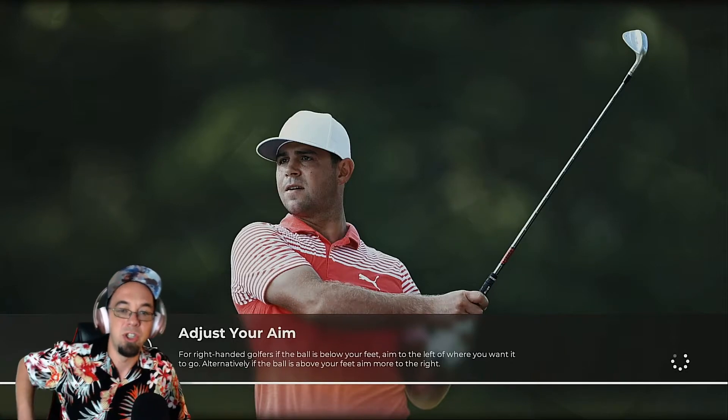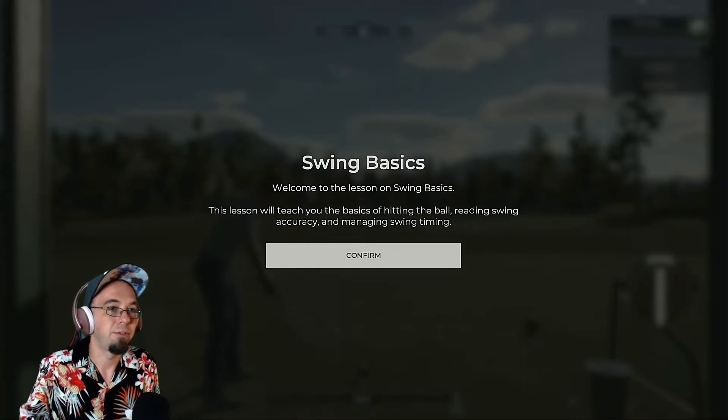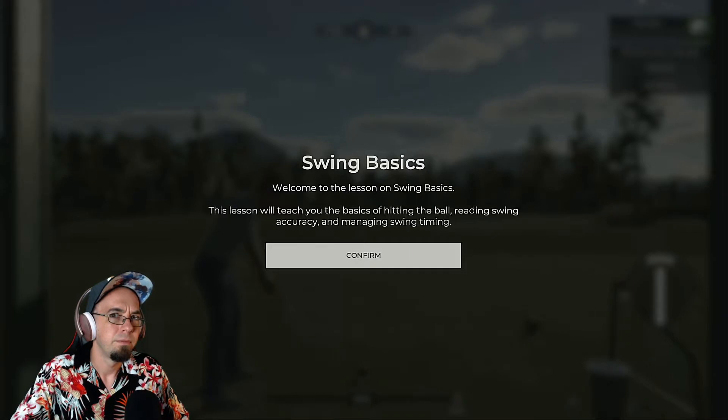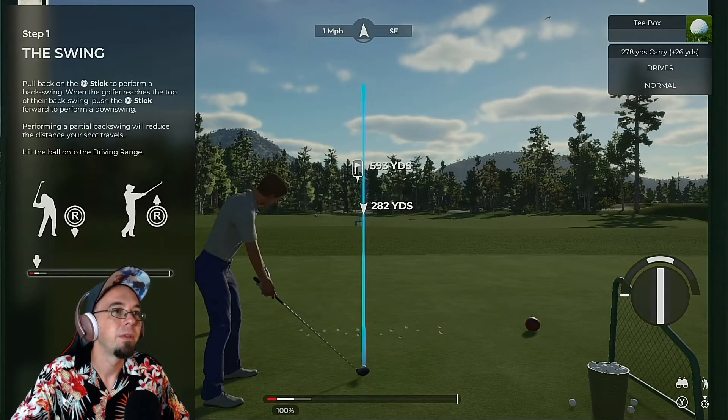Golf's an underrated sport in general - gets a bad rap for being considered elitist, you know, a bunch of old white guys. So, welcome to PGA Tour 2K21. The in-game tutorial host John says he's going to get you swinging that club like a pro in as little time as possible. His voice cadence sounds kind of weird. To begin your swing, pull back on the swing stick; when at the top of the backswing, press the swing stick forward.